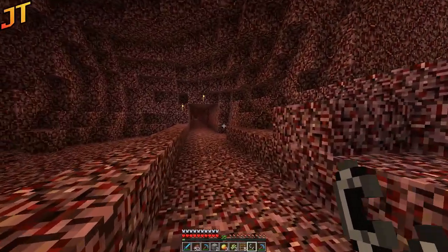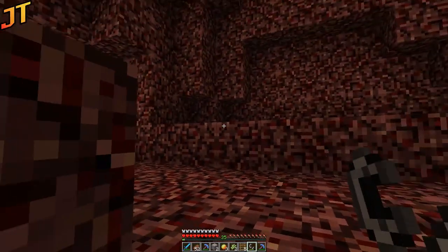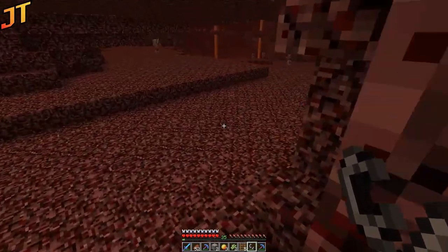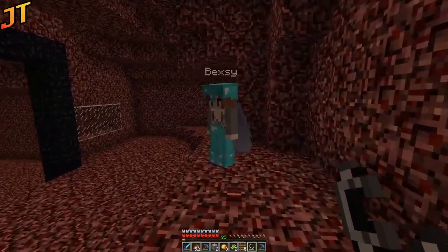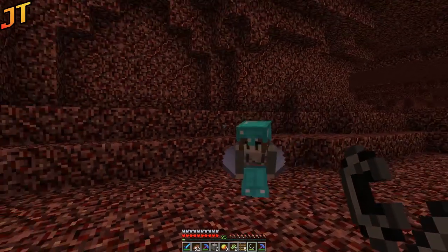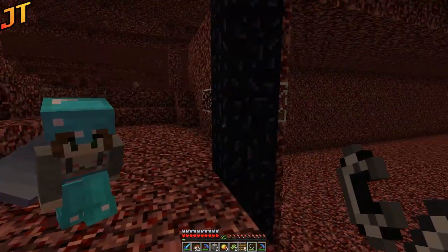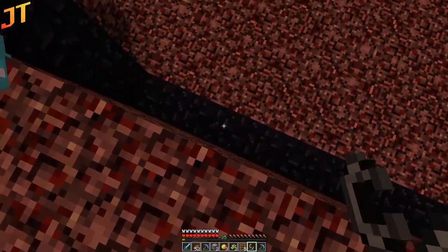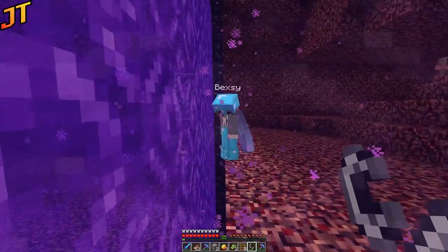Fans of our Mixer stream may have watched last Thursday where we tried to drag a ghast through a portal from the Nether into the Overworld and failed miserably. We decided to fix that in this episode. Bex has prepared an area for a ghast to spawn in and we have a portal here. We tested it earlier and there was a named ghast in here, but when we came back he was gone - I think he may have gone through the portal already. Let's go look!